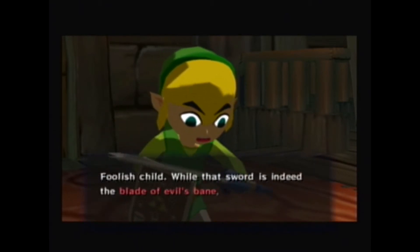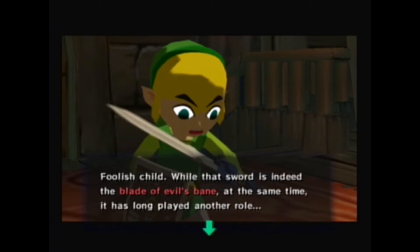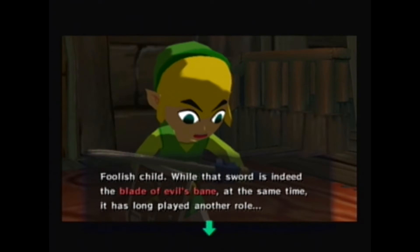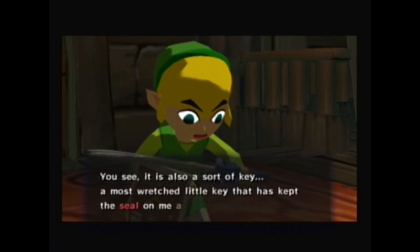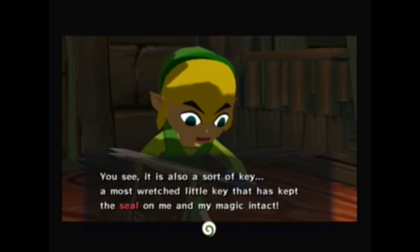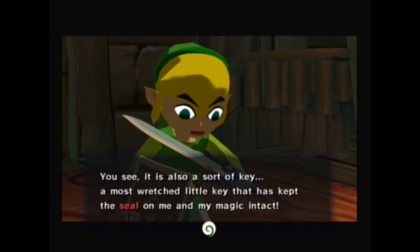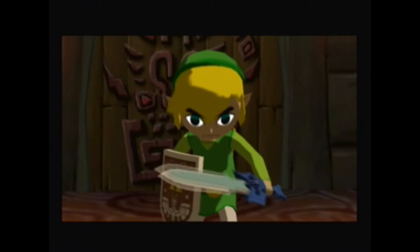Foolish child, that sword is indeed the blade of evil's bane. At the same time, it has long played another role. You see, it is also sort of a key — a most wretched little key that has kept the seal on me and my magic intact. By withdrawing the blade, you have broken that seal.